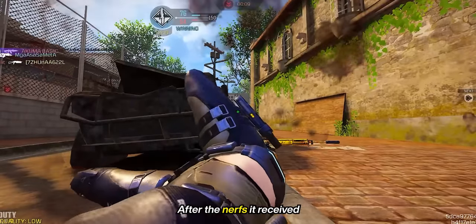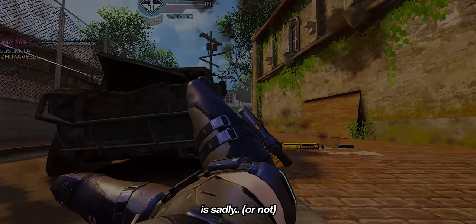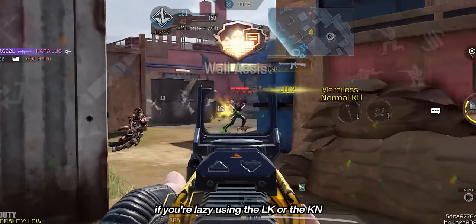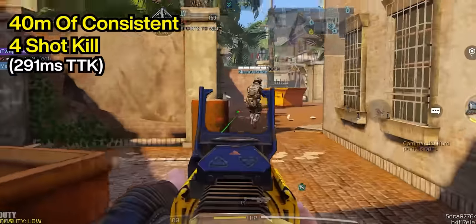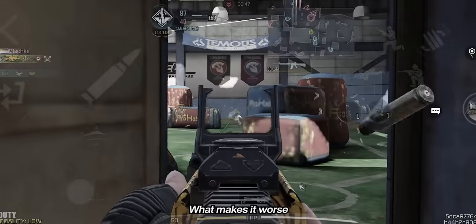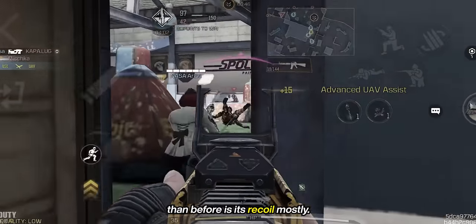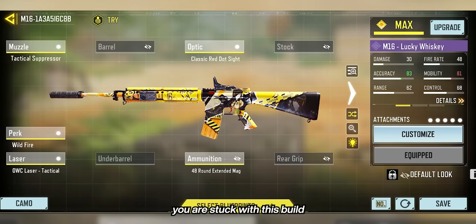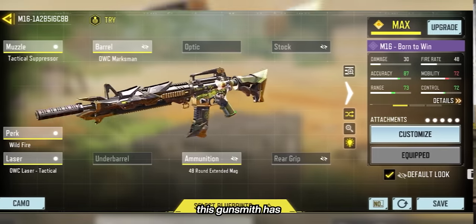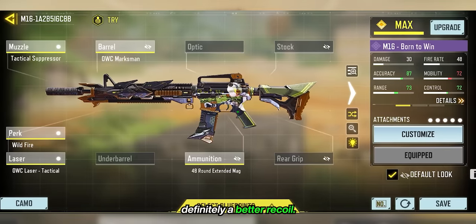After the nerfs it received, the M16 is sadly not top meta anymore, but it's still a nice option if you're lazy using the LK or the KN. It has 40 meters of consistent 4-shot kill and infinite 5-shot kill. What makes it worse than before is its recoil mostly, and if you can't use it without a red dot, you're stuck with a bad recoil build — but if you can use it without a red dot, this gunsmith has definitely a better recoil.